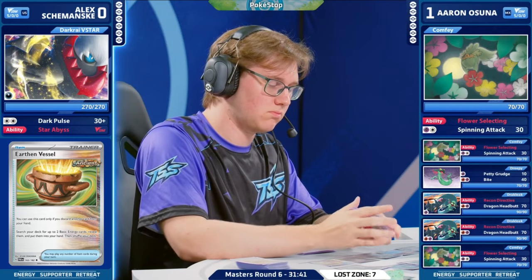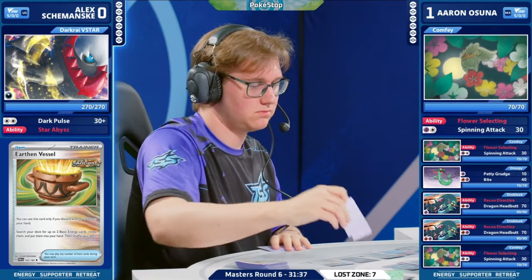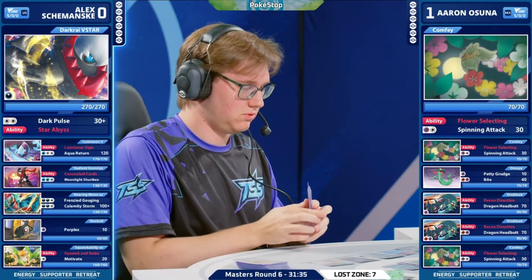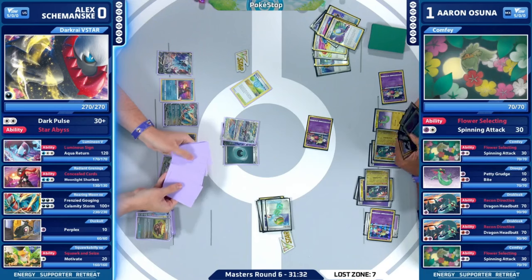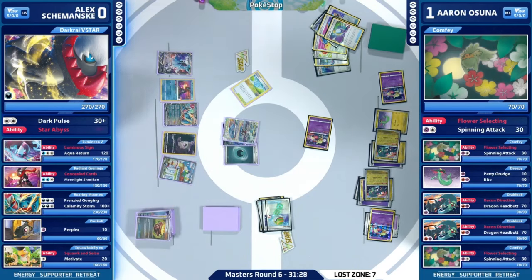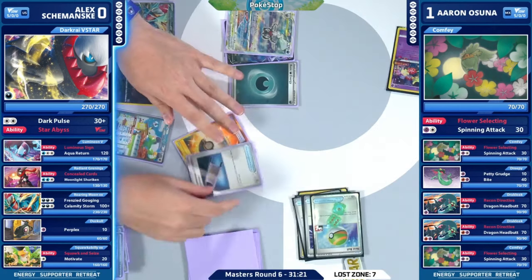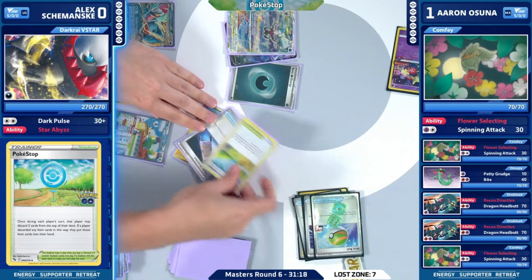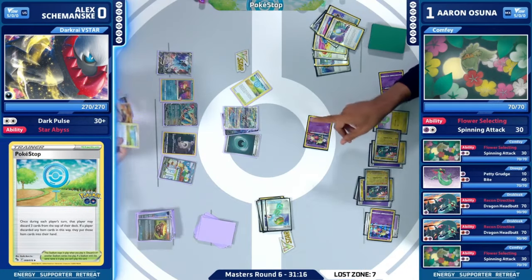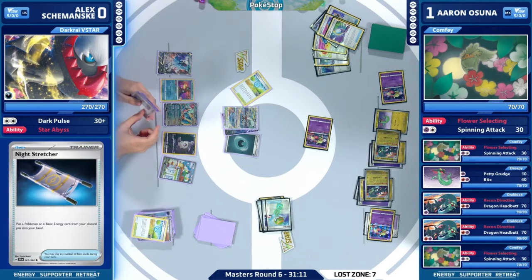It's super important because we're trying to just get rid of these Dusk Goals here. We haven't seen Darkrai V-Star attack either. Just evolved both Drakloak this turn, so cannot evolve into the Dragapult EX. I don't know if you want a Dragon Headbutt for 70 damage here — not exactly your favorite line. But if I am Aaron, that could be a huge misplay, because that definitely takes down a Mirage Gate. There's another one already in the Lost Zone for Alex that could be a potential target.